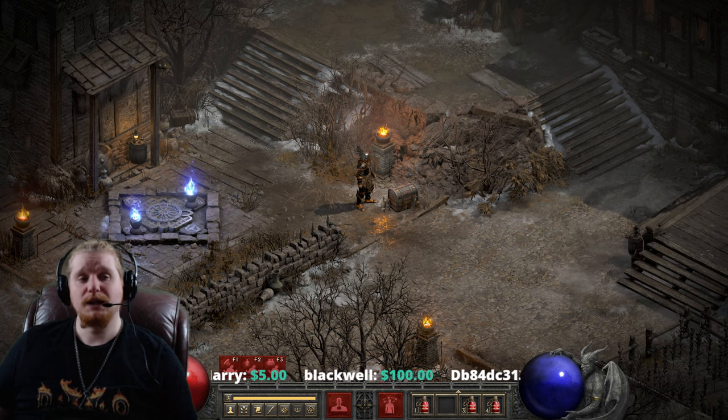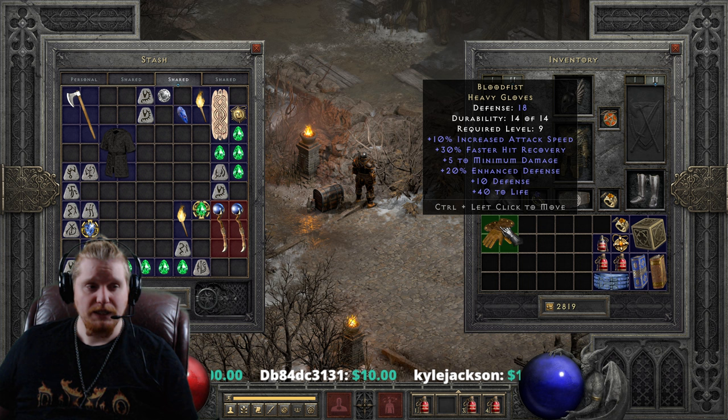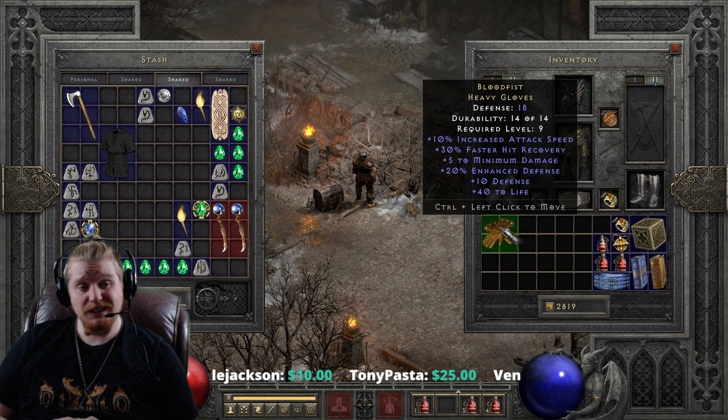Hello guys and gals, and welcome to another episode of Unique Items. Today we're looking at some very bloody gauntlets — they are called Blood Fist Heavy Gauntlets. The Blood Fist Heavy Gauntlets are actually really, really good for level 9, and they actually maintain their amazingness even far past level 9 because of one particular statistic, and we'll talk about that.